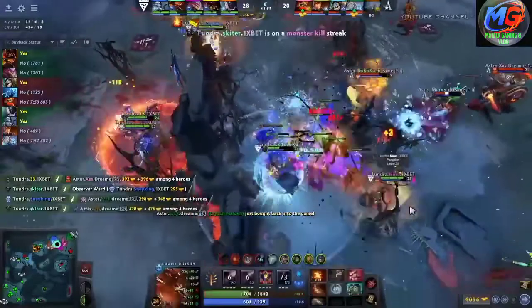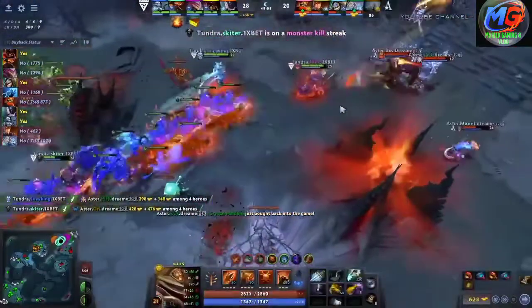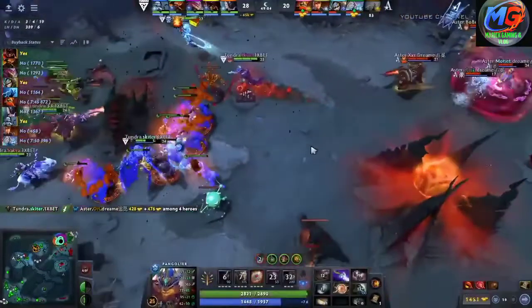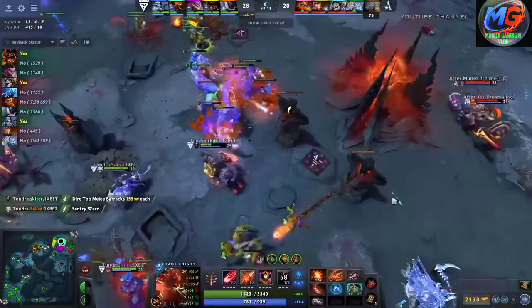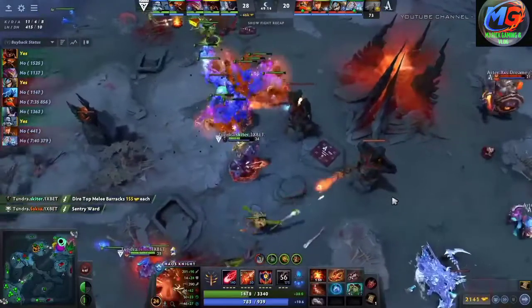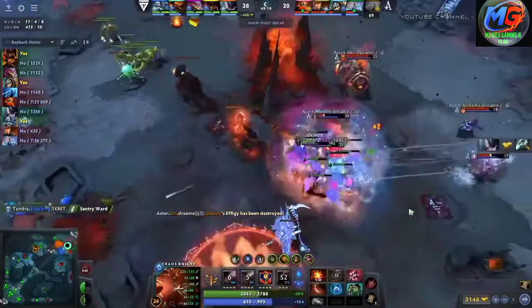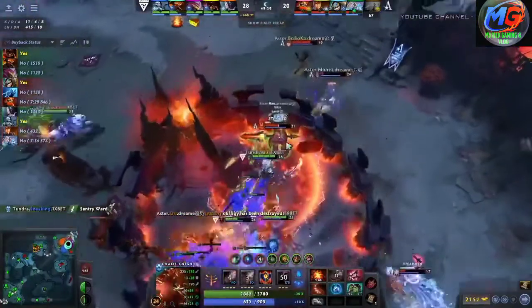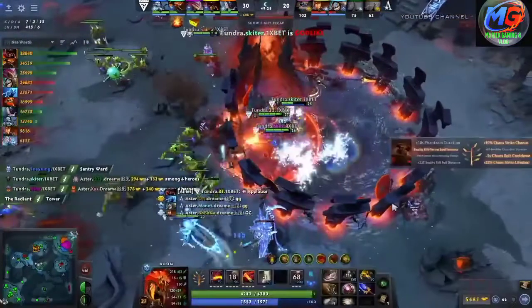He keeps his distance. Zeus thrown out. Skeeter pulls the Phantasm. Mone has to bounce back under the safety of his tier 4s as Ori will go down — no buyback available for him. Now just four members of Aster. Is there anything they can do to slow this down? The tier 4s are falling. 33 still has the refresh. He's able to catch Mone — oh my goodness. He is actually able to jump out in time. But 33's Doom is back up on top of XXS.